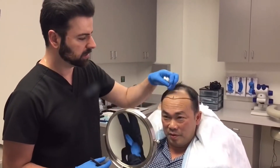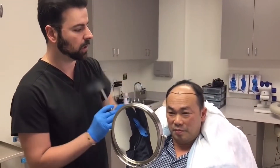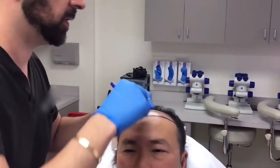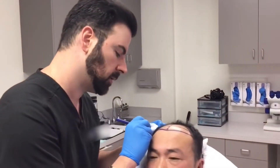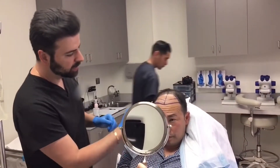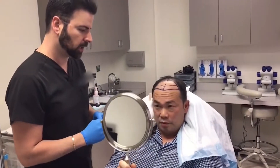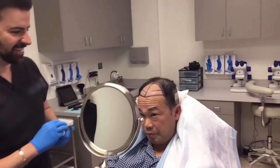Zone one and zone two are mapped, extending back about 7 cm to blend with existing hair at zone three. Softeners — irregular single-hair placements — are added to the very front of the hairline to create a natural, irregular look. Mike says he likes the hairline; the team calls it beautiful.